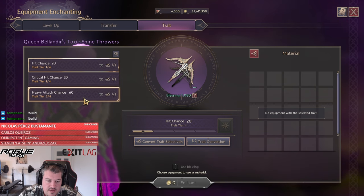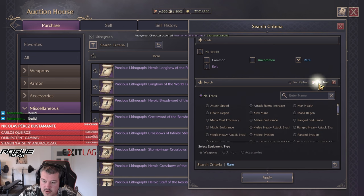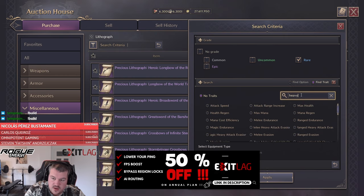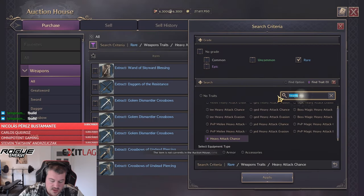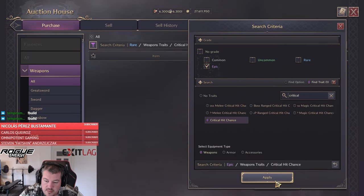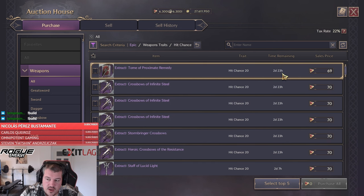The most expensive trade here is the heavy attack chance, which means we are going to go for one blue heavy attack. We go into the filter, choose rare fine straight weapon heavy attack chance, and purchase that one. Next up, for critical we do want to go to epic now because as soon as the epic epic is going below 120, it's actually better to buy a guaranteed upgrade in comparison. But we are still having one of the guaranteed ones from the blessings, and that one we are going to use with the hit one because hit is slightly more expensive than critical hit chance.